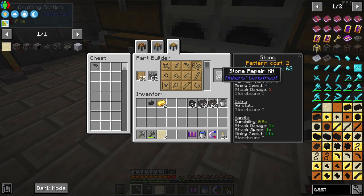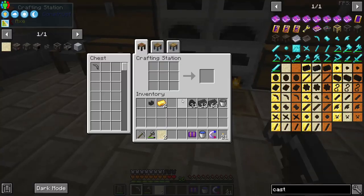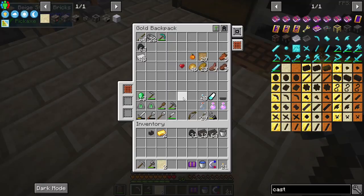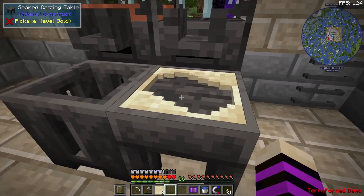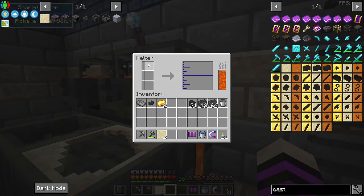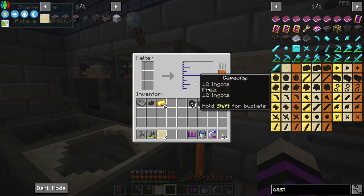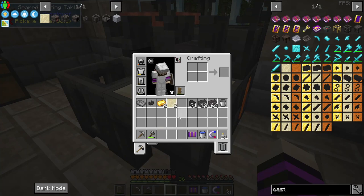Now that we have iron, these repair kits have to be made out of iron, so we have to smelt the iron and make temporary molds. We would have to melt three at a time and cast them out one at a time, each one with a blank sand cast. That's way too much work.